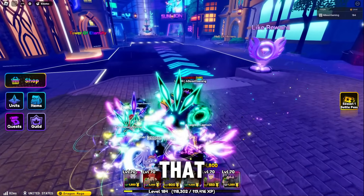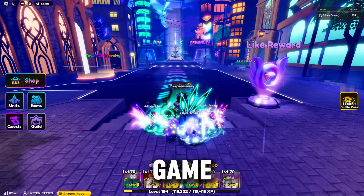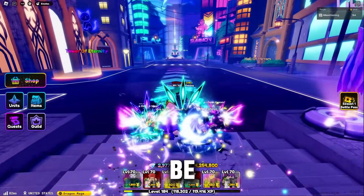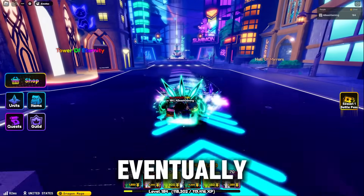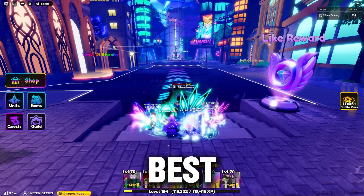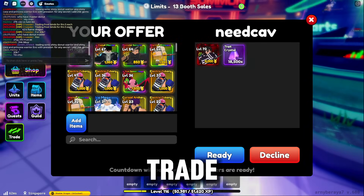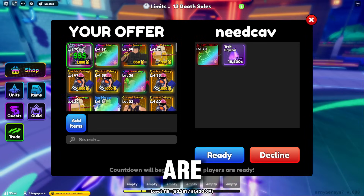So instead of spending your gems trying to hopefully get a secret unit — which you probably won't because the rates are very bad — I recommend getting the units that are in the mid to strong category through buying or trading. Don't summon for them because chances are you're not going to get lucky. That's the first tip: do not waste your gems summoning for units in the early game. You can summon eventually in the end game, but the best method is to just buy or trade for those units unless they are a portal unit.